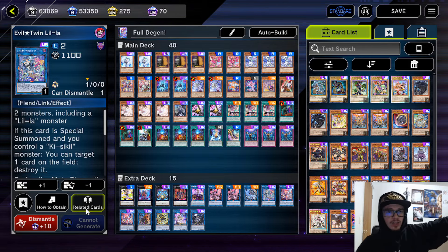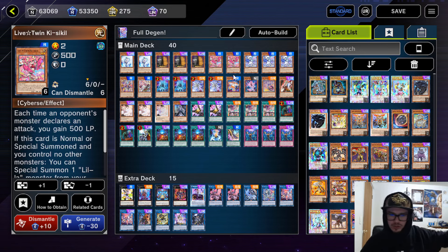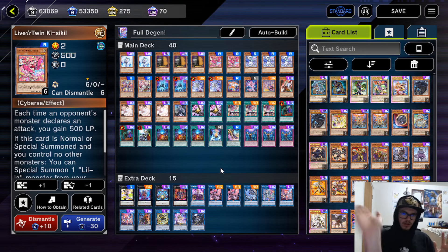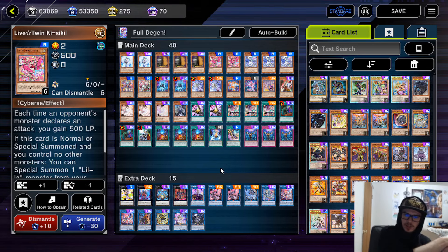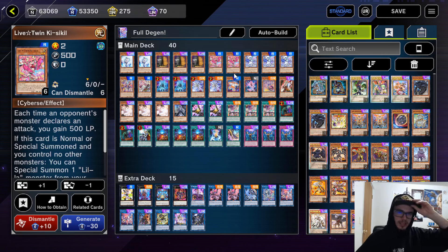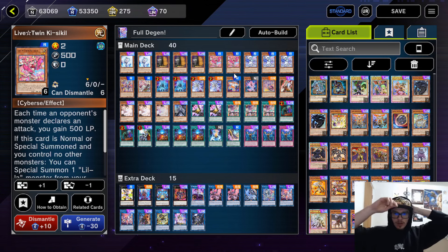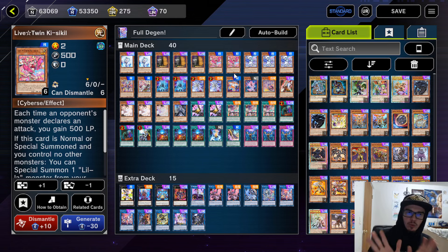If you don't know, Live Twin Spright — they're twos. That's the gimmick. They are twos that do stuff, therefore throw Spright in them. That's pretty much the whole idea, and with the XYZ link event coming up, you can also play that for this. Let's just hop right in.